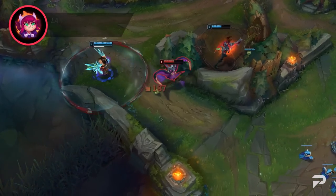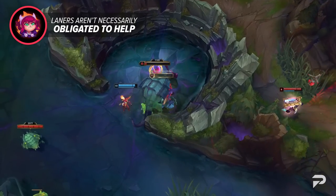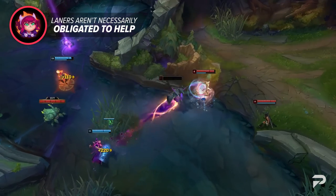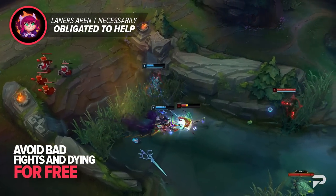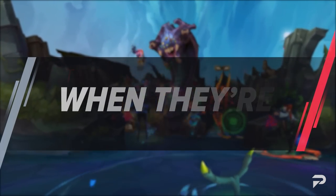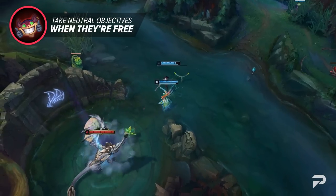Now that we've covered early game pathing, let's look at some more general jungle tips. The first is knowing that laners aren't necessarily obligated to help. Just like a jungler doesn't have to gank a certain lane at a certain time, laners don't necessarily have to move from their lane to help you. A lot of players have the solo queue mindset of playing for themselves, and that's not necessarily bad. Unless your teammate actually confirms they're down for a play, don't make assumptions — avoiding a bad fight and dying for free does help you get LP.